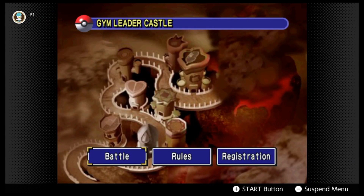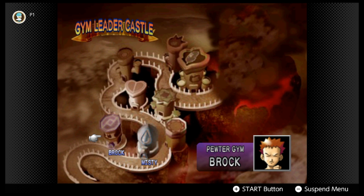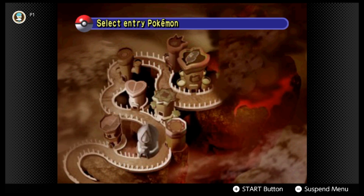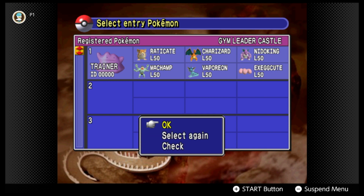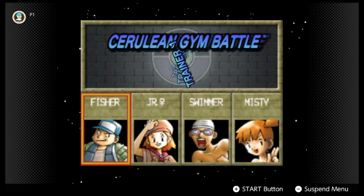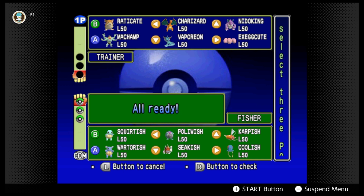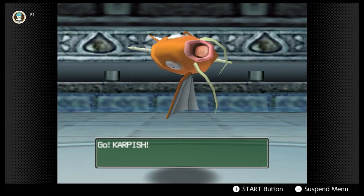What's up guys, it's Pokimane back at it again with another episode of Gym Leader Castle. Last time I recorded, we just beat Pewter Gym, knocked out Brock. So this episode we're going to be doing Cerulean City Gym - getting Misty out of the way. We're going to use the same team as last time. I'm going to try to get Raticate, Machamp, and Nidoking some screen time this episode.